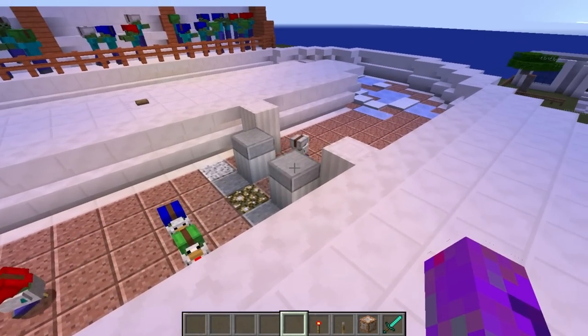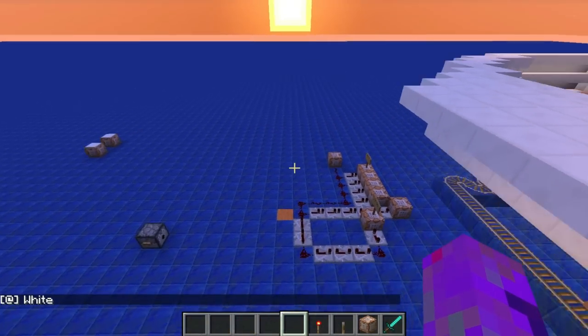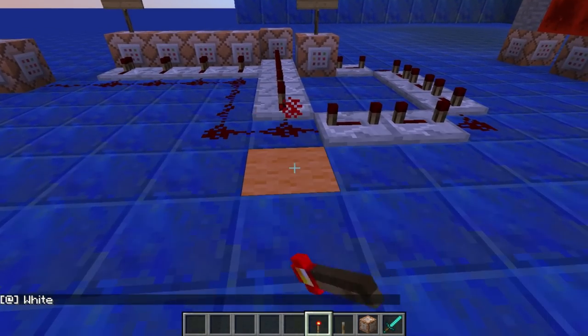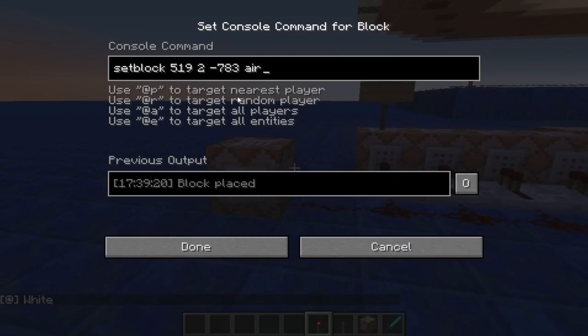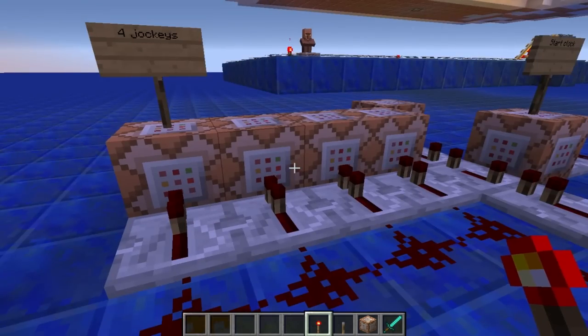I'm going to talk about redstone now and why this happens. So what happens is when that button gets pressed, we get a little torch here. The first thing that happens is this clears the torch — we've had a pulse from the torch. It's fired up along all this redstone.